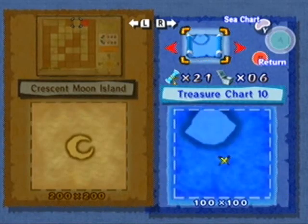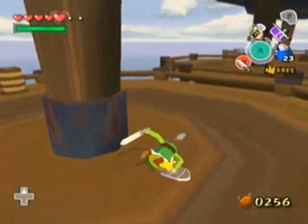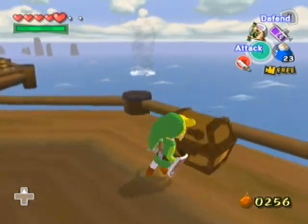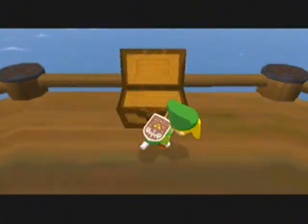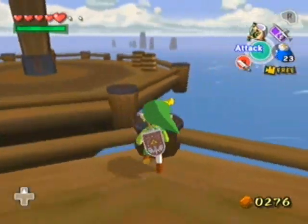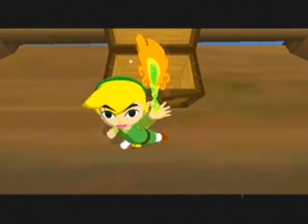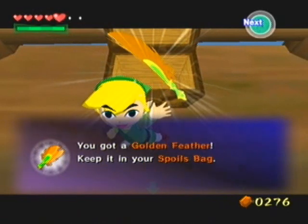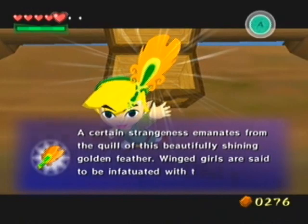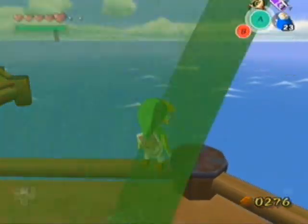I earned that treasure chart, man. If I can say I earned any treasure chart in this entire game, that's the one right there. Because normally you need the bow to take out those guys, but I persevered and got the treasure chart for Tingle Island. Beautiful — B-E-A-U-tiful. 20 rupees from the more minuscule chests. I'm still in like an adrenaline high from fighting that guy and killing him — that was awesome. I was seriously thinking about just giving up, but I guess I wasn't at it for too long, really. Anyways, time to get off my high horse and focus on what's important, which is fighting that big Octo. Let me get at that now.